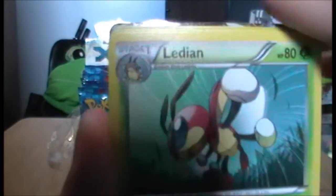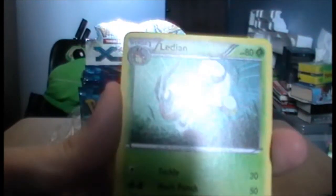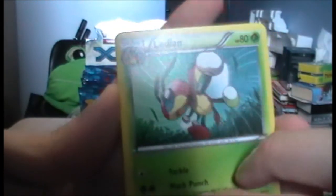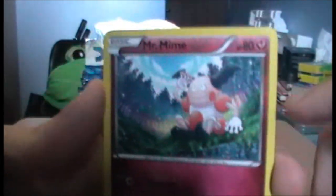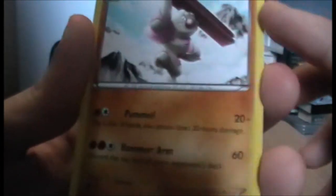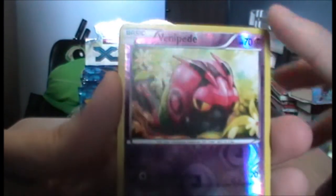We have a Ledian — I quite like Ledian, mainly because the name is very similar to mine. We have a Mr. Mime, and it's a Fairy card — I think this is the first Fairy card I've pulled, very dark pink, an interesting shade. Next we have another Geoda, then a Reverse Venipede — not bad.